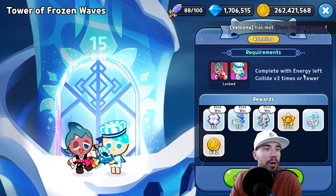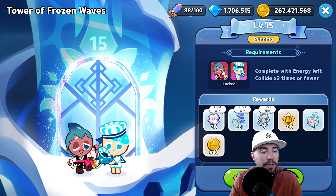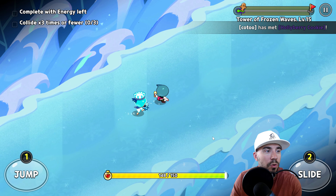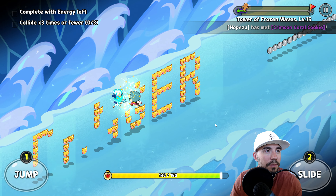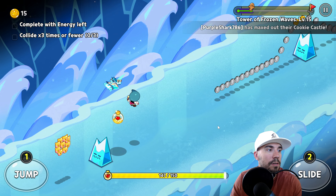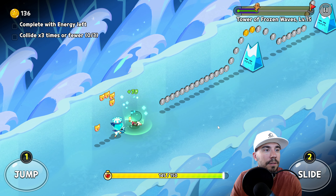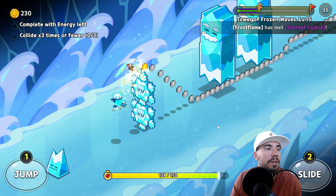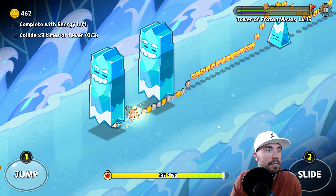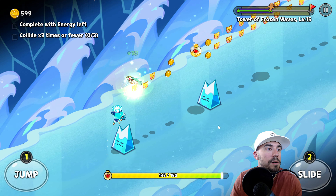Level 15 requirement: complete with energy left, collide three times or fewer. This is going to be a run so we have to be really careful between our one and two — let's see if we can make it happen. Collide three times or less. There's a double jump, don't forget that. Double jump, slide up — you don't want to run out. Every 10 levels is going to have one of these challenges.